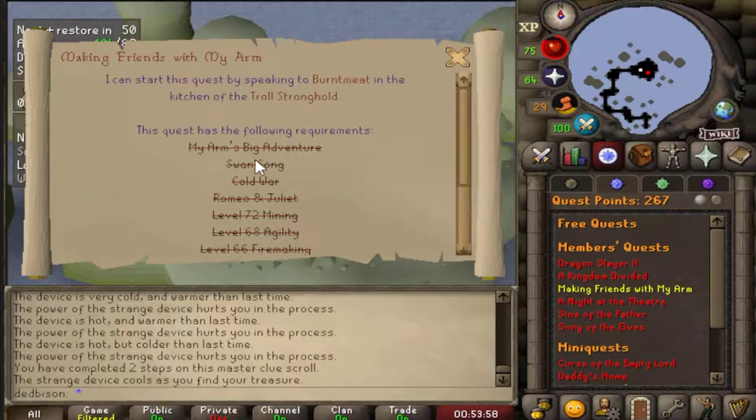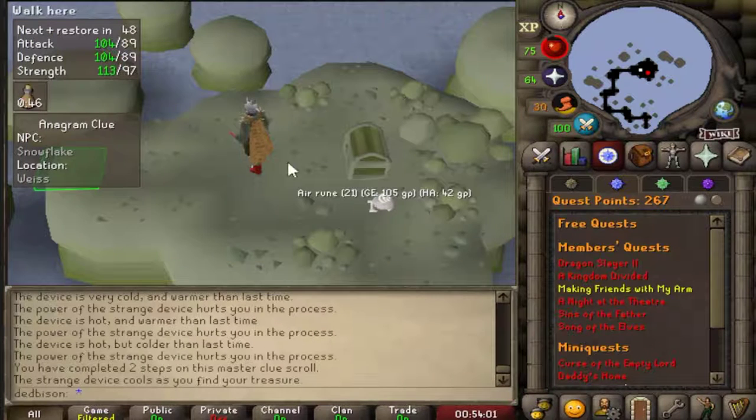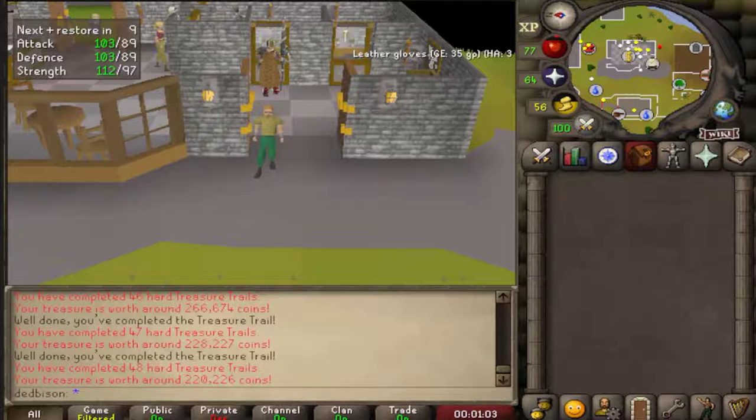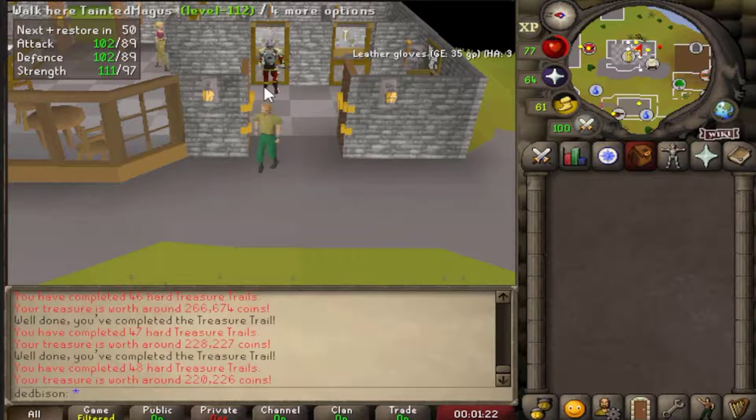I've started the quest — I'm gonna go do this quest because this might actually be worth it. Very false. So guys, after opening all our clues, in total we made another 1.96 million, bringing our total loss down to about a mil-ish. I'm taking that.